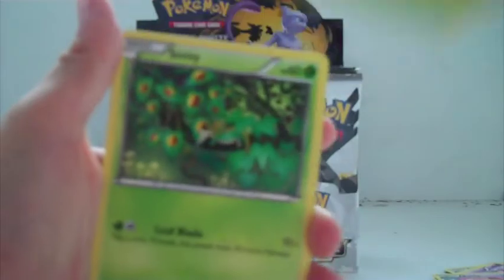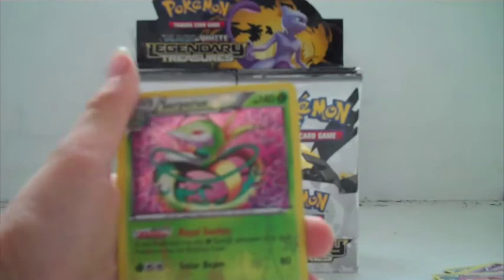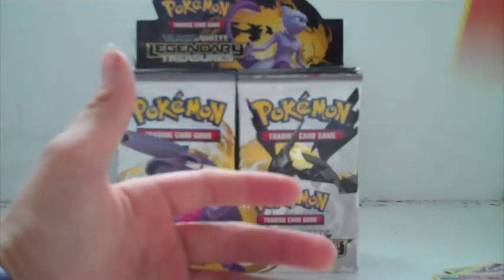Caitlin, Juniper. Oh, I see a card in the back! Caitlin Juniper, Bianca, Swadloon, Snivy, Ralts, Skitty, Magikarp, and White Kyurem EX! Now I'm even more excited — I feel like this box is good luck! Serperior and a Torchic.